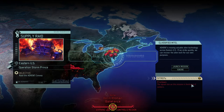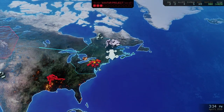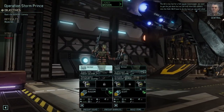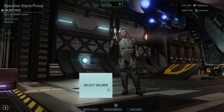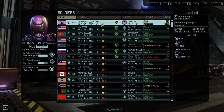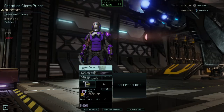The squad size in this mission is limited to two — but I just got Squad Size One, that doesn't seem fair. Raid the Advent Convoy: Advent is moving valuable alien technology across the eastern US — if we strike quickly we can recover the alien tech for our own purposes. That doesn't seem fair at all — two-man squad. The AO is too hot for a full squad, Commander; we need to get the job done but we can only send two soldiers into the field.